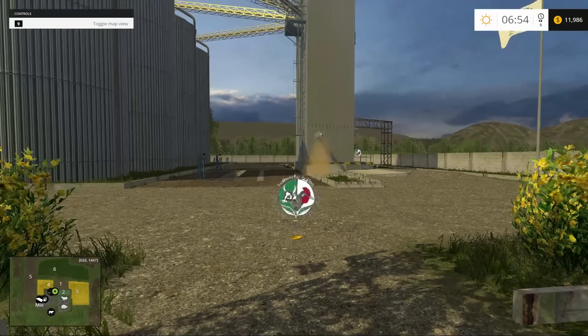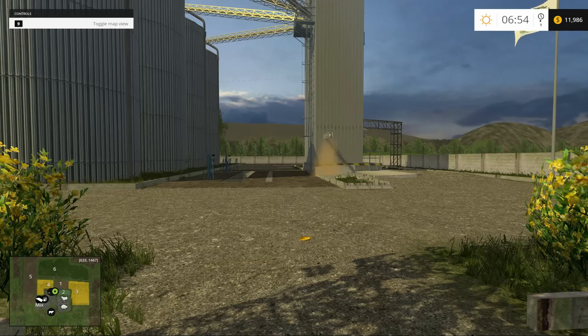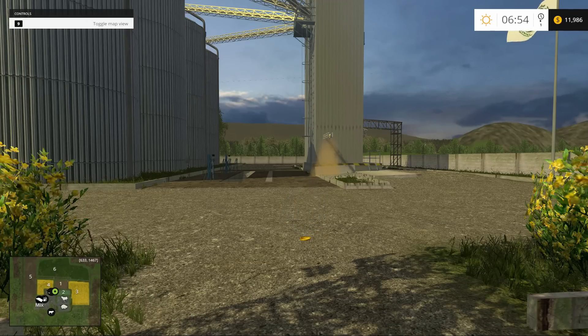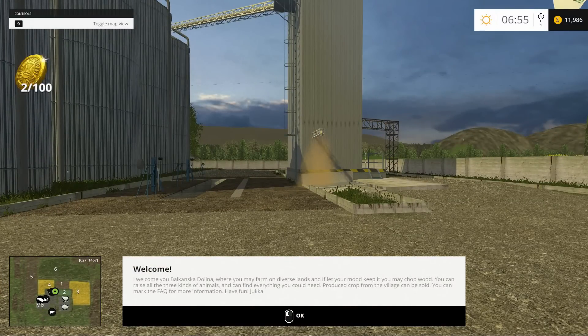When the map first loaded, I was presented with a page asking would I like to use the map viable object function or not, and I chose to use it so we can get an idea of what's there and what it's going to cost us. Welcome to Balkanska Dolina, where you may farm on diverse lands, chop wood, and raise all three kinds of animals. Produced crop from the village can be sold. Have fun — Juka.